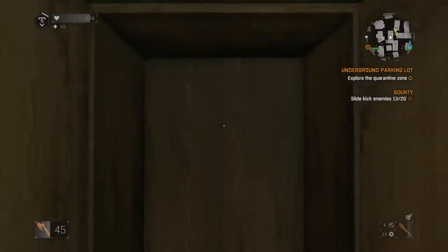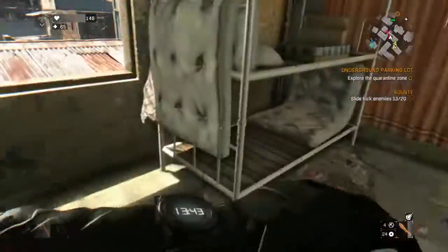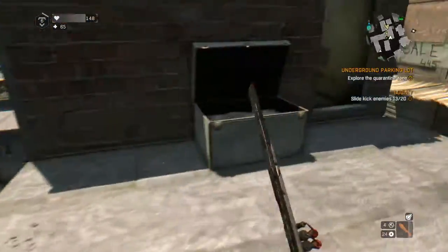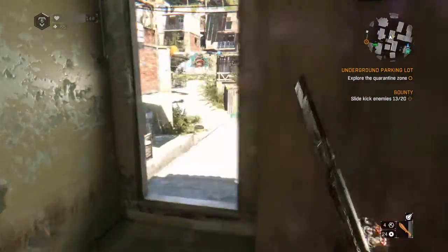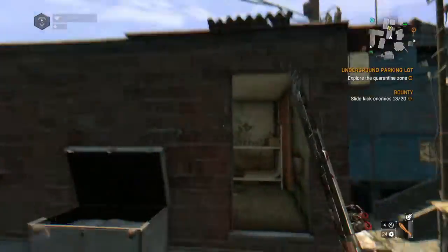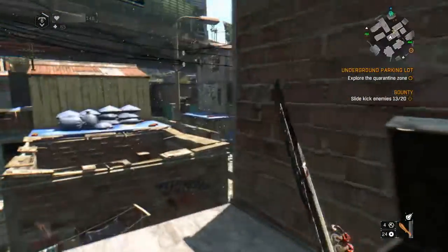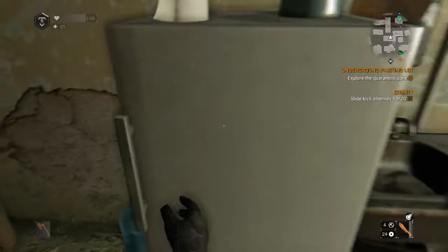Next on the list: when you're searching through the houses — this one kind of only applies if you're in Old Town — when you're going through the houses, if and when you get to a house and it has a cupboard like so, you're going to want to be careful. Because sometimes when you open said cupboard, there is a zombie just hiding in the cupboard, just kind of chilling, and they will jump out and attack you. So that's not good.